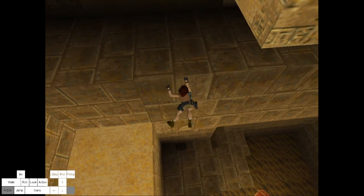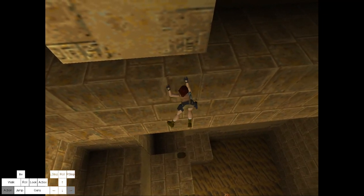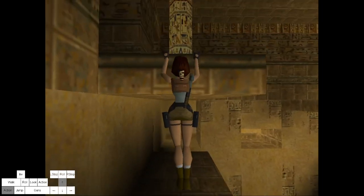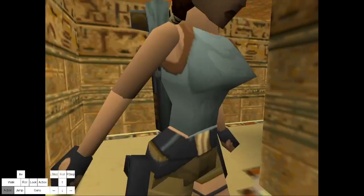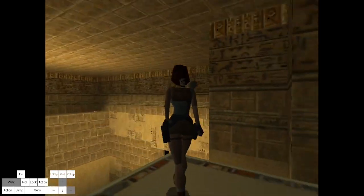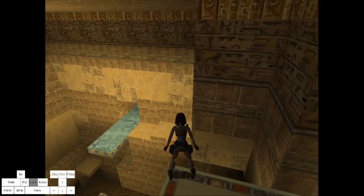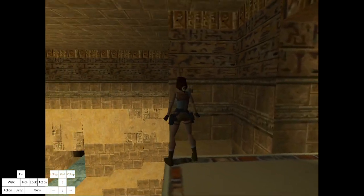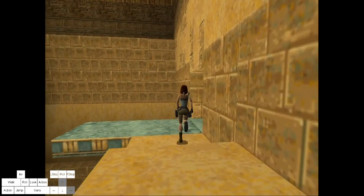Here's the first secret we take - super easy. I'm gonna grab some ammo even though I probably don't need it. If you want you can go in this corner, hop back, and jump on that highest step - it doesn't lose too much health. Or you can go down on this and then shimmy back.